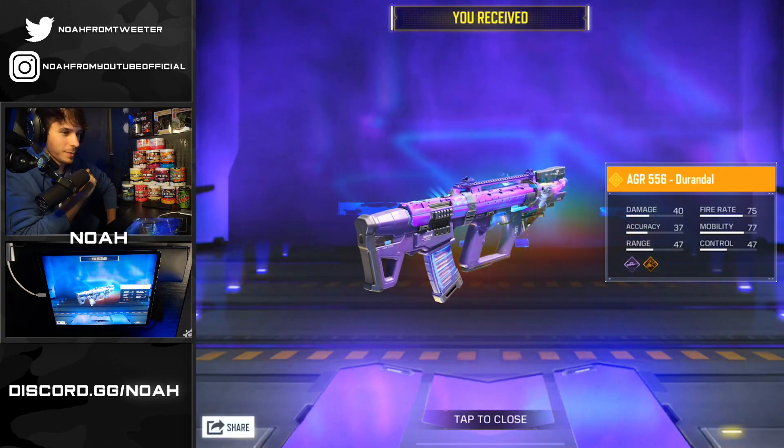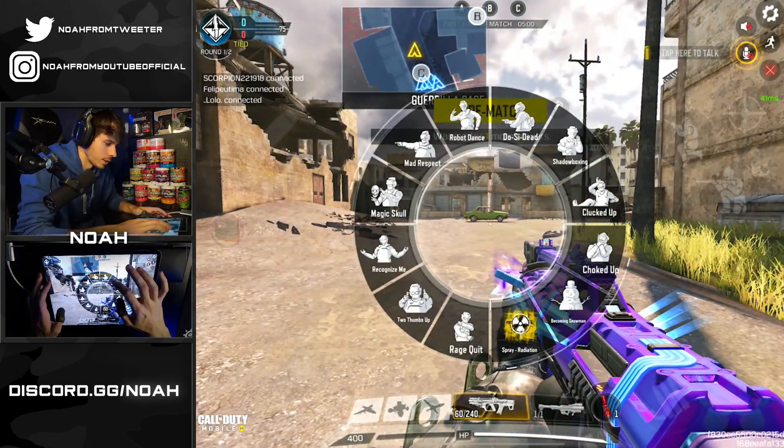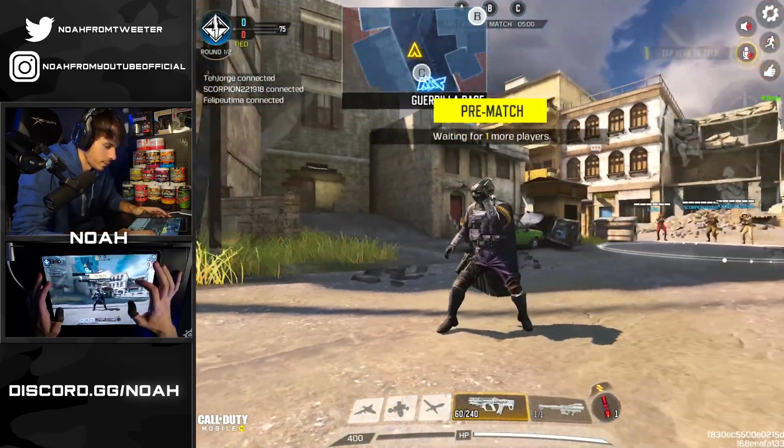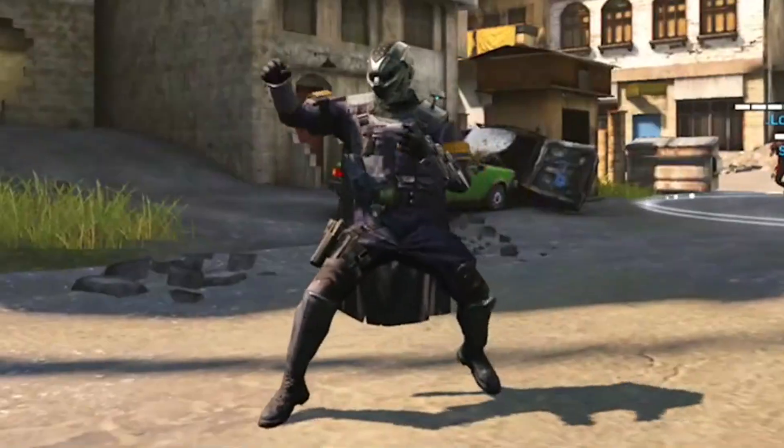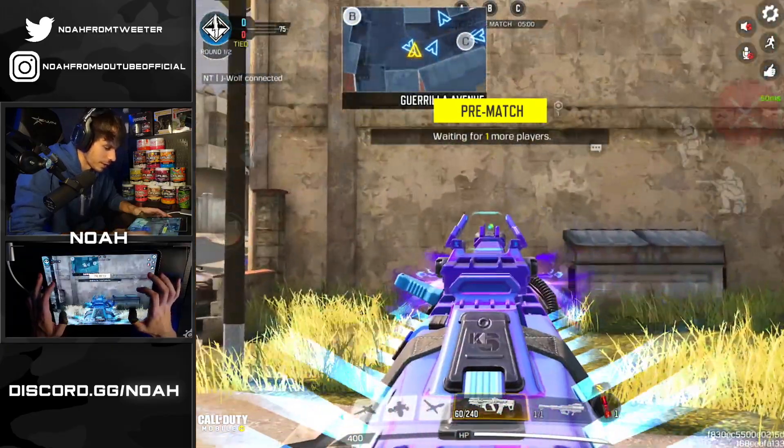This better be worth it. This better be worth it. Crossfire — let's take a look at the character. Shadow Boxing. The character looks sick in game. And then of course this is what the weapon's going to look like, like the iron sight on it.